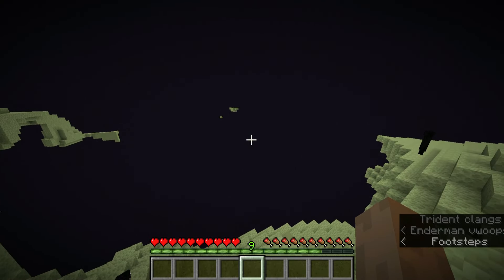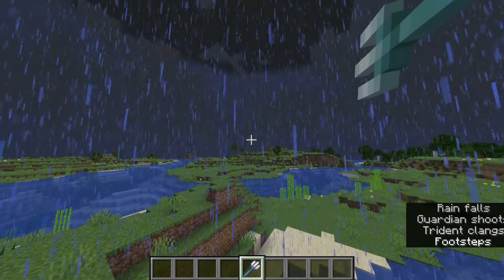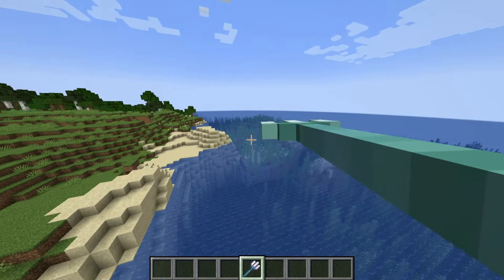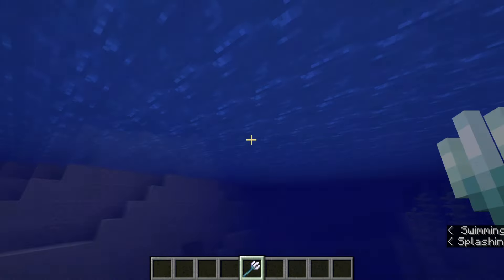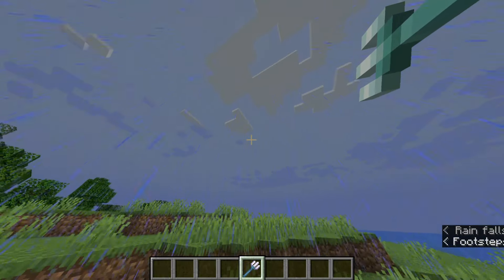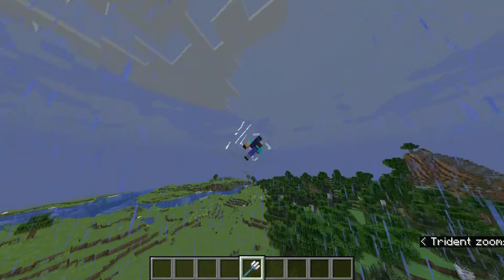Channeling will produce lightning strikes when thrown at a mob, but only during a thunderstorm. It only works if you hit your target, and its maximum level is 1. Riptide will keep you from being able to throw the trident, but it will give you a dash that you can use in water or when it's raining. Its maximum level is 3. This dash will deal damage to enemies and can also be used to fly with the elytra if it's raining.